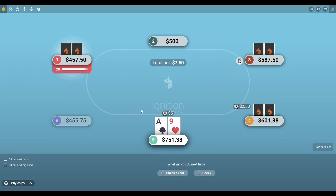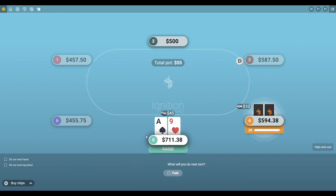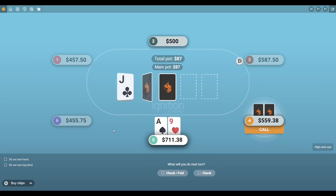The final hand was ace-nine, which I played pretty aggressively in late position — and that's one of those things you have to do. Get comfortable re-raising people in late position to protect your blinds. It wasn't the worst hand to re-raise with; we could still flop an ace or a couple nines. I hope you enjoyed this poker session on Ignition. If you have any questions about six-max cash games feel free to message me in the comments, subscribe for more poker content, and we'll see you in the next session.